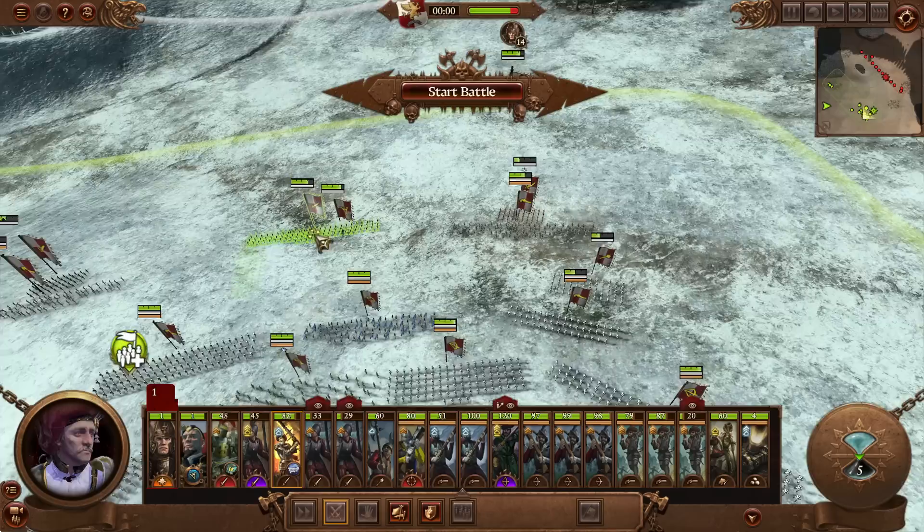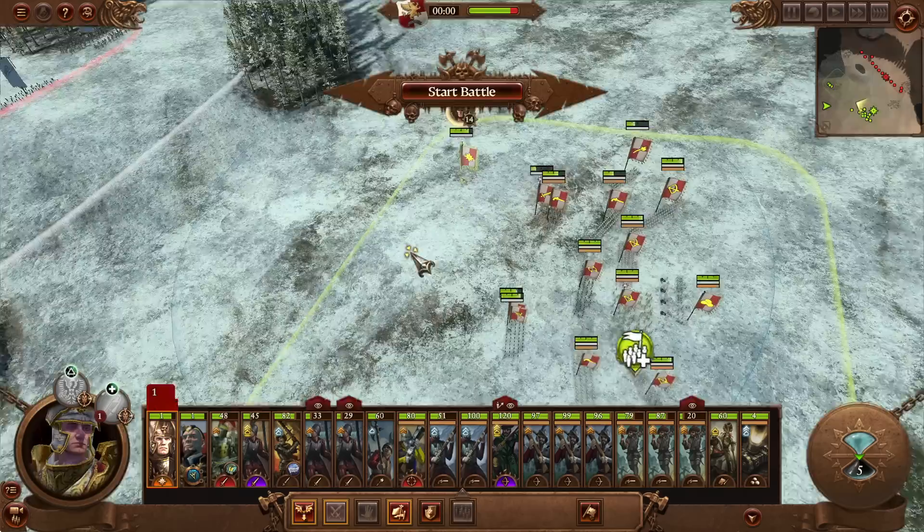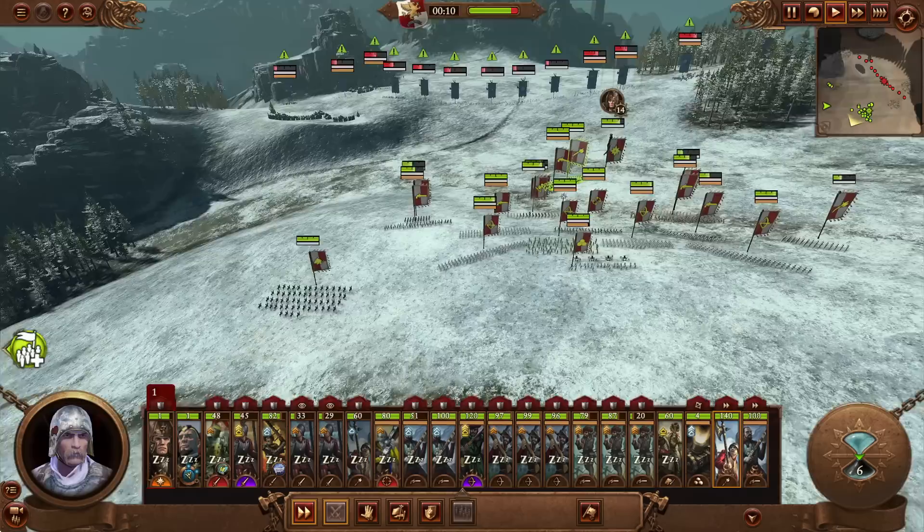Alright, that looks good to me. They shouldn't hopefully be able to get through our main lines. Karl out front — start battle. Summon units immediately: gunners right here and the new halberdiers here as well. Then we'll speed it up to max. Didn't forget the mortar. There's a full HP unit of cav and a not-so-full HP unit of cav on this side — we're going to counter them.